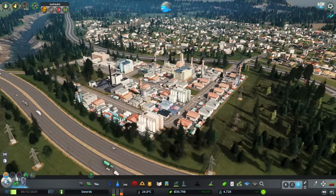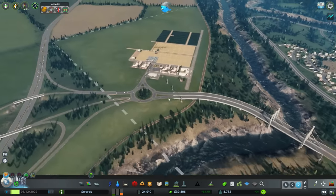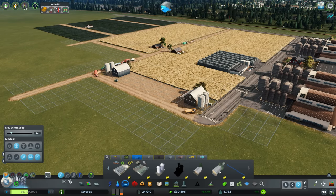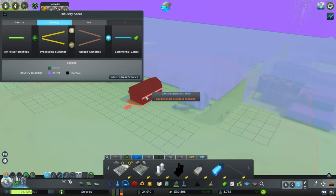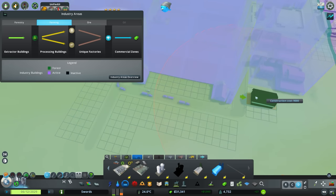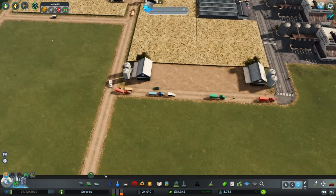Let's build a little fire station for this whole area. More importantly I wanted to do a district policy — the Washington District could have smoke detector distribution, which significantly reduces fire risk and increases building upkeep slightly. In industry you're more prone to fire so that'll be good. This isn't an industrial district, it's just a regular district that happens to be industry-only in terms of zoning.